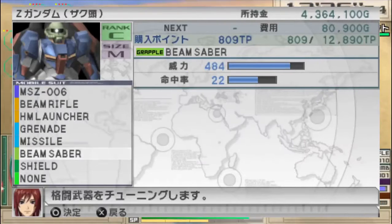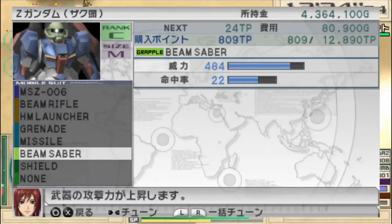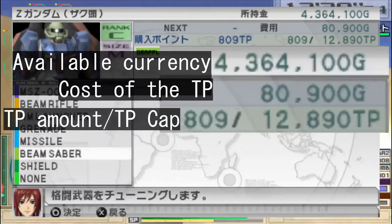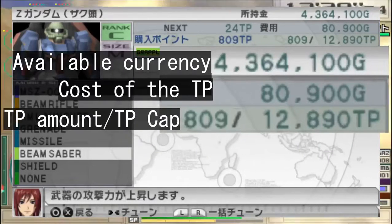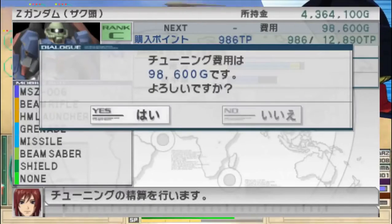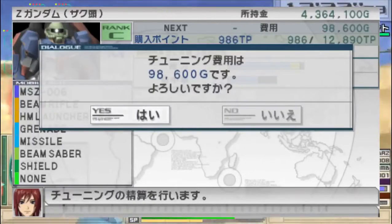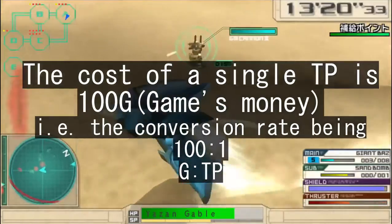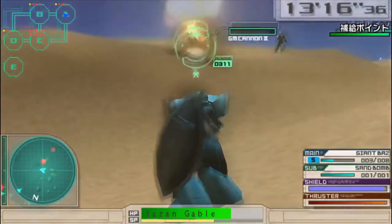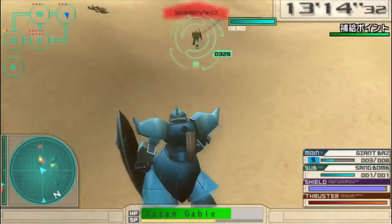It is super streamlined though, so you essentially just have to drag the slider on whichever stat you want to enhance. It will tell you how much it's gonna cost you and how much TP the mobile suit will have afterwards. Then you tap the cross button to exit the menu and confirm the upgrades. The conversion rate of the game's currency to TPs is roughly 100 to 1, which is a bit similar to converting yen to bucks.